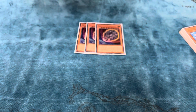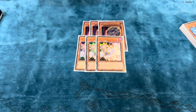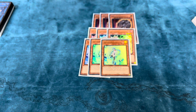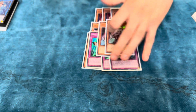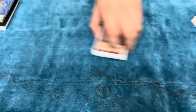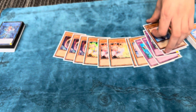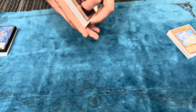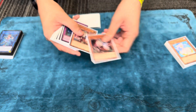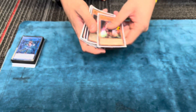On to the hand traps: 3 Nib, 3 Ash, 3 Valor, 3 Imperm, and 2 Ogre. I feel like this is just correct. My buddy Matt was telling me it should have been the 3rd Ogre over the 3rd Valor, but it definitely just wasn't — this is the correct lineup. I saw Ogre whenever I needed it for the most part. There was only one time where Ogre would have been crazy if it was a 3.